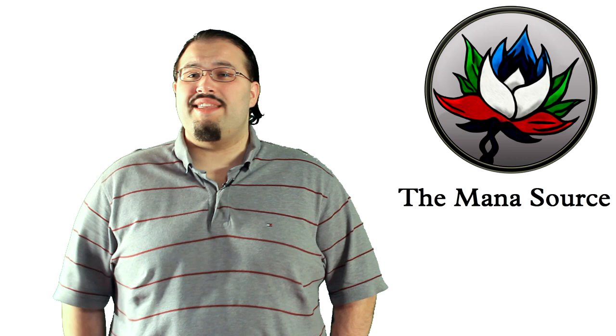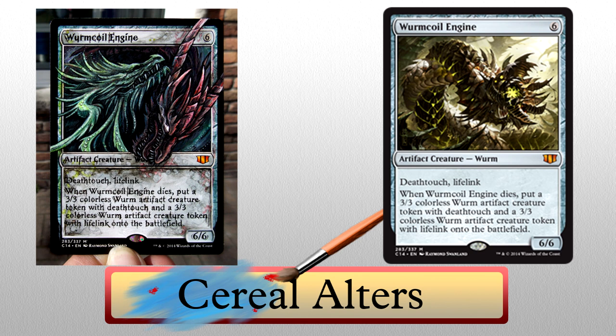You probably think there's nothing more that could really blow your mind. Well, you'd be embarrassingly wrong. Serial Altars brings us this Worm Coil Engine altered with their unique style. The text is Phyrexian in flavor. The dragons are so well drawn — it's mind-blowing, and the details are exquisite. Look at the colors around the text box: green on the left for the lifelink dragon, red on the right for the deathtouch one. The little blotches and lines make it look infected and worn. Check out the red dragon's horns specifically — look at those colors, so much detail.